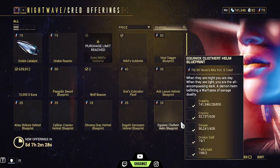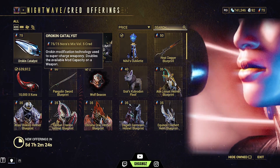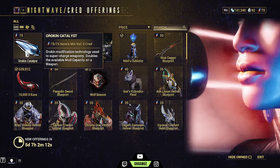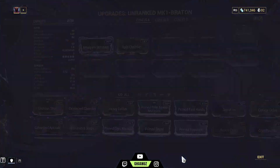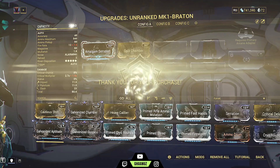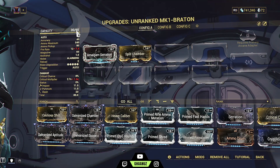Go to Cred Offerings and here you need to have Nora's Credits to buy this. I'll save these Nora's Credits because I need to buy something which will come later. Another way to max it to 60 is to go to Actions, Upgrade, and purchase it with Platinum. Now you see the capacity has changed to 60 from 30.